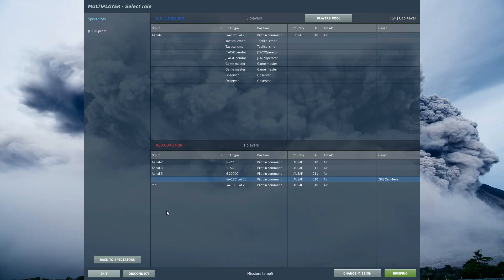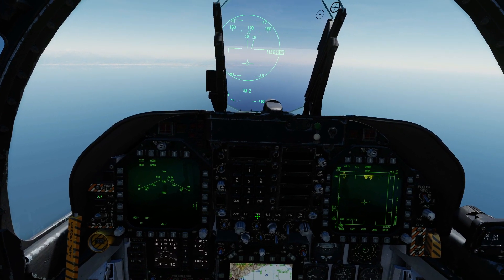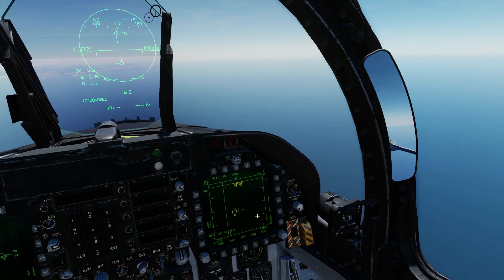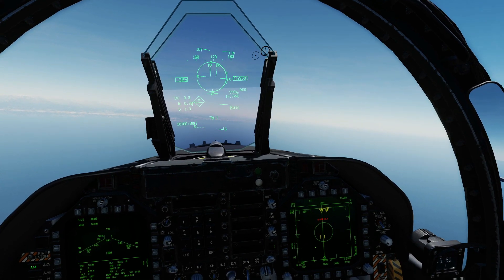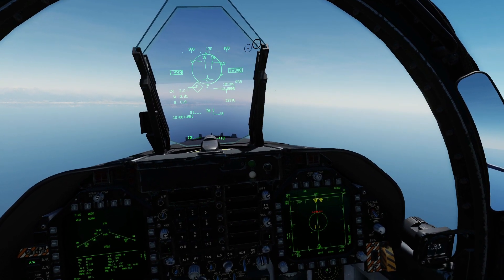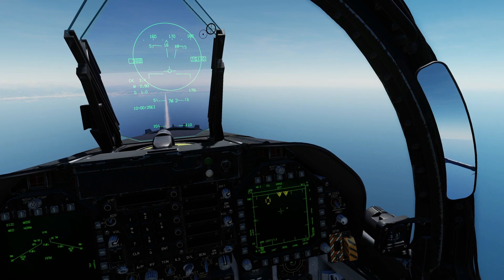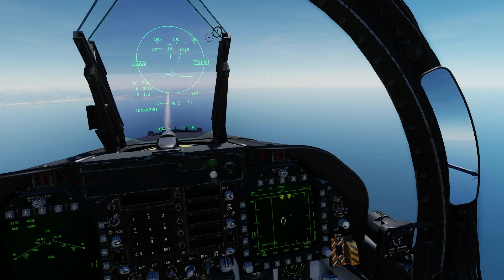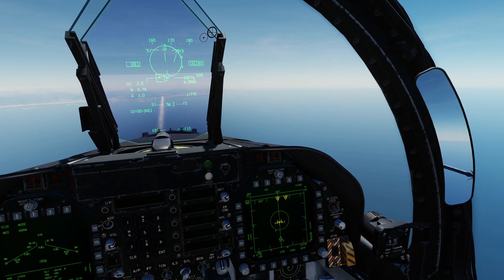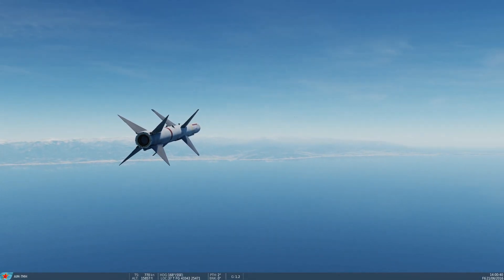We're going to reset now and try an AIM-7MH — the home-on-jam variant. Select the weapon, turn loft off. Like I said, loft we've tried with all weapons and we cannot get it to work for reacquiring. Get an STT — acquired. Getting kinematic parameters, which we are. Fire the missile. Give it a few seconds to stabilize. It's definitely an MH. We're now going to unlock the missile. Get ready to relock — it's now an unguided rocket, and we know that because we've tested it several times. Now we're going to relock.